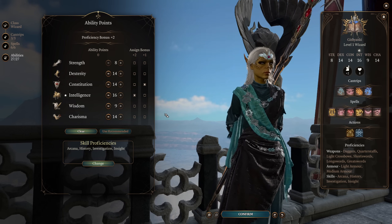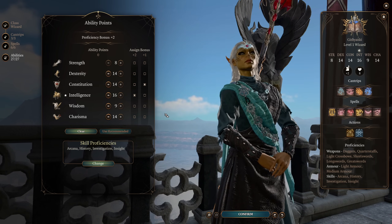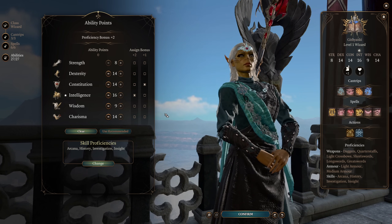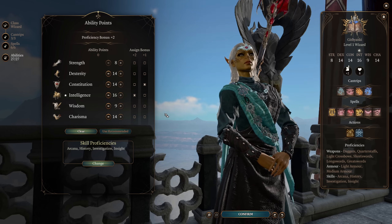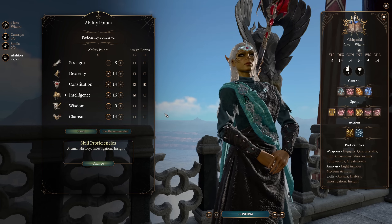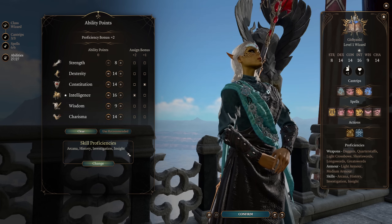Unfortunately, being at 9 doesn't really do anything for us, so it's a shame. And Charisma is at 14 because we are going to be using some Charisma-based spells in this build. And with our massive amounts of boosts to spell save DC from our equipment, we're not going to have to worry too much about that lower Charisma score, as it's not going to be the main focus of the build, but we are going to get some pretty nice stuff out of it. And obviously if we go Charisma, we can be really good in dialogue.